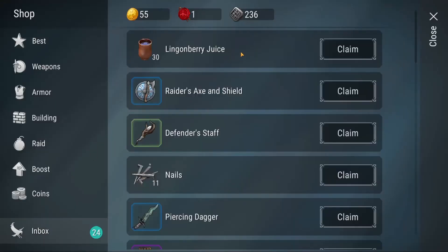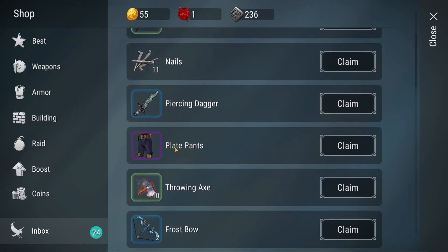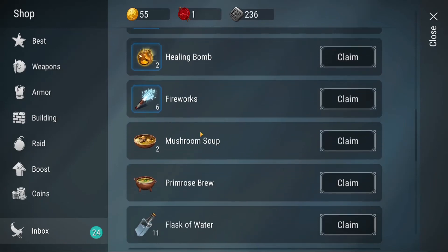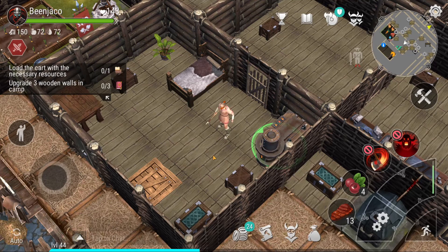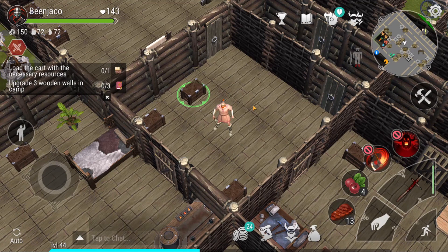So we got ourselves some nice stuff: Raider's Axe and Shield, Dispenser Staff, nails which I needed, a Piercing Dagger, Plate Pants, Throwing Axe, Frost Bow, Plate Chest, Wraith Staff, Throwing Arm Hammers, Healing Bombs, and Fireworks — plus some leftover stuff. I'm trying to keep everything in the vault that needs to be there, and investing in making my base better. That's going to be it for this episode guys — thanks for watching and we'll see you in the next one.